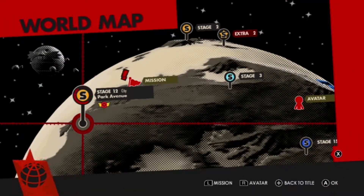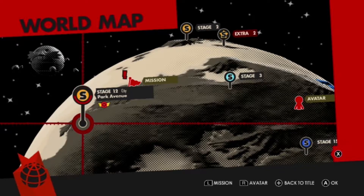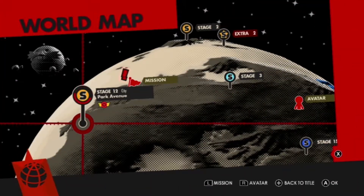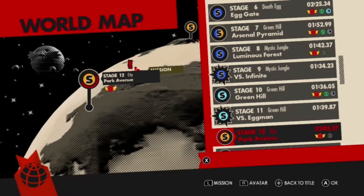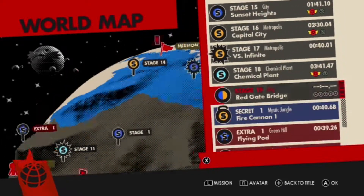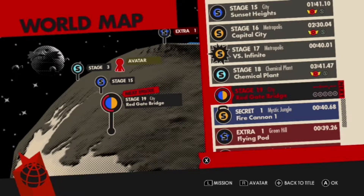Hello, everybody, and good evening. My name is Sora Darkchild, and welcome back to Let's Play Sonic Forces. Last time, we took on a few more missions, and now it's time to continue onward as we go on to mission 19, the Red Gate Bridge.